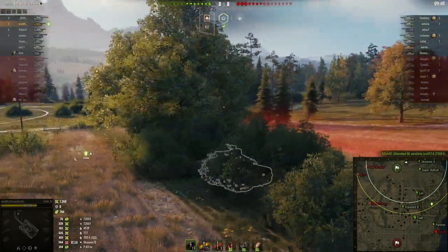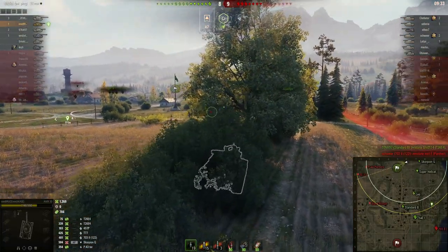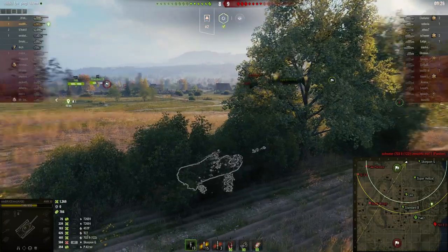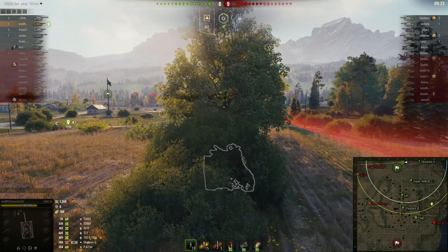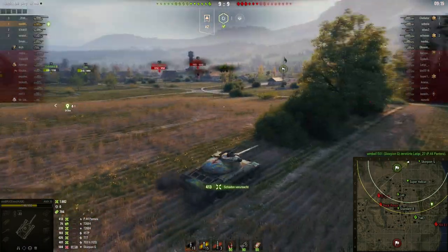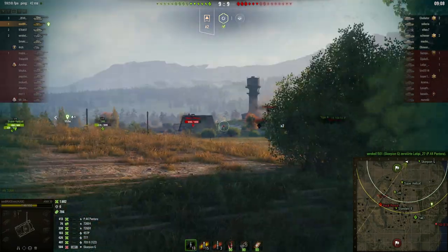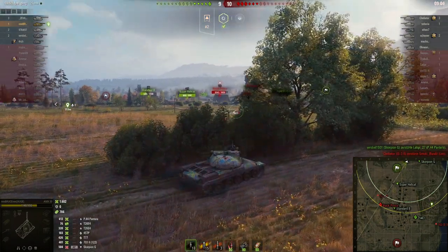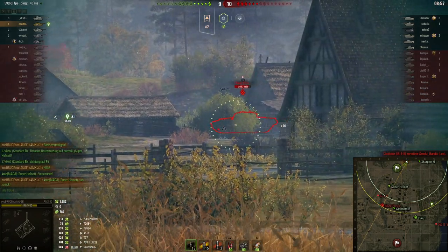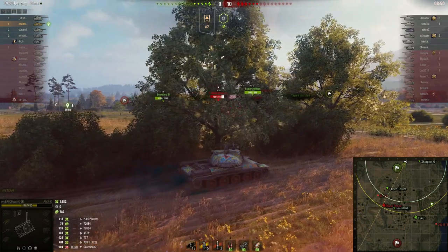I just noticed I wasn't fully in the bush, so I adjusted — now I'm properly concealed. That's what you want to make sure of so you don't get lit. The Leopard and Super Conqueror are going to the middle. Using the bushes to shoot and go back means you won't get lit. Those tanks wasting themselves in the middle is not good.